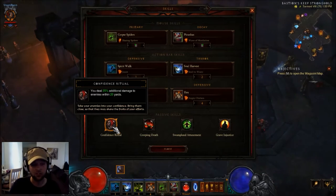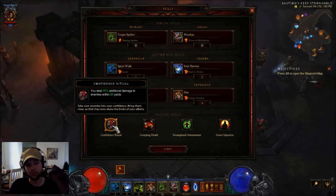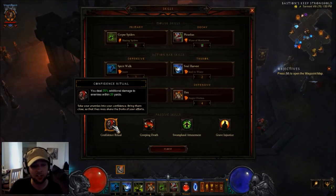For passives I'm using Confidence Ritual. It says you deal 25% additional damage to enemies within 20 yards. This is a new passive for Witch Doctors, and it's fantastic for this build since you're going to be running right up on enemies anyway.